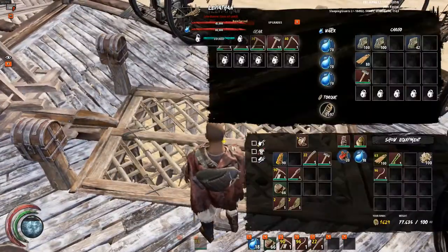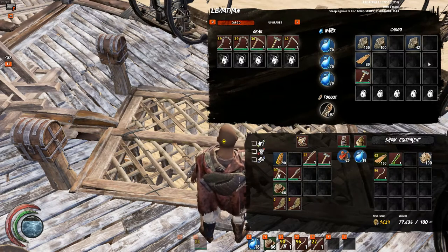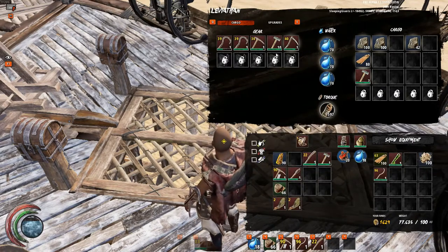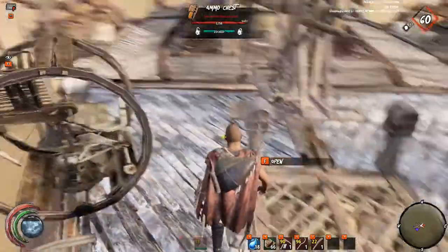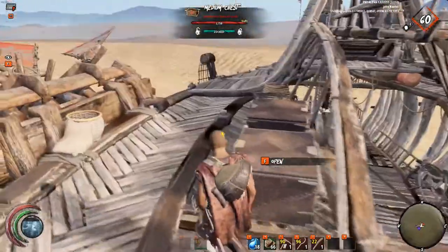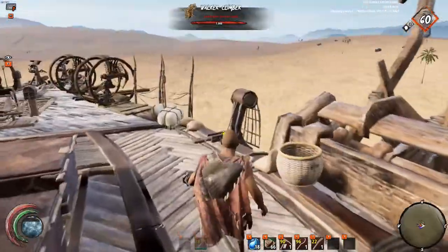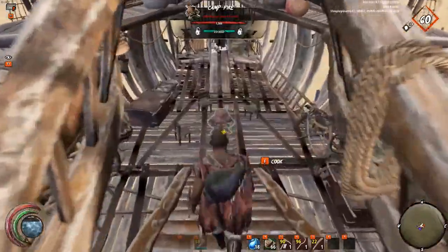This is how much cargo space I've got — 12 to 14 spaces and five in the gear, which isn't really much. I need to upgrade it again. Same on the other side — just some more storage and some walker climbers. Alright, so we'll go down into the heart of the ship.